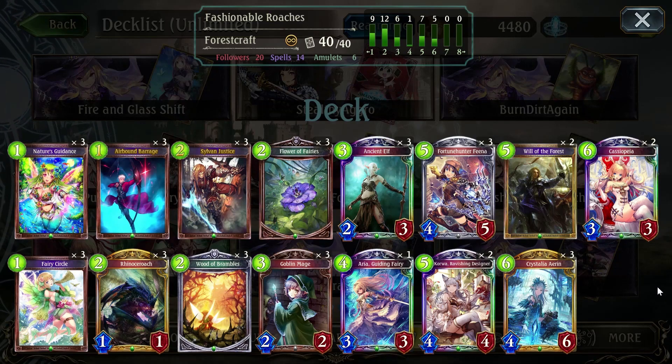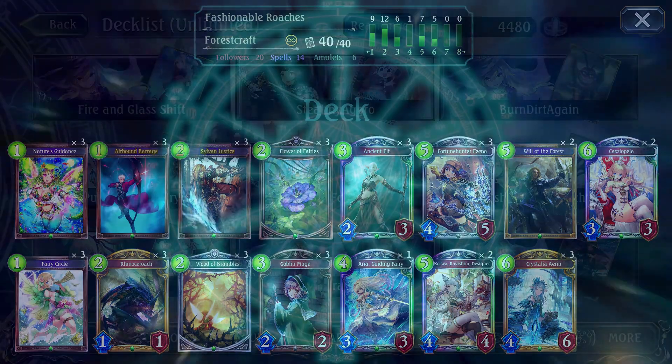I'll probably do Alana Haven as the next deck because I'm really having fun in unlimited and really having fun updating my old decks with these new cards — there are a lot of fun synergies out there. Anyway, bye bye.